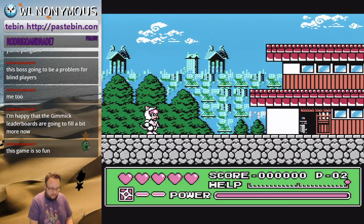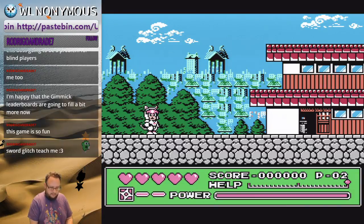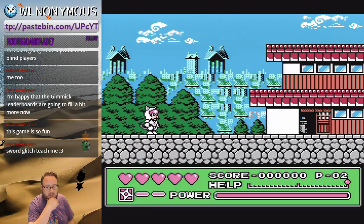You do your special attack by holding Up and then hitting B. It will use the bottom-right meter. You want to make sure that's full going into the boss fight. If you hit the boss on the very first frame, you will instantly kill it.